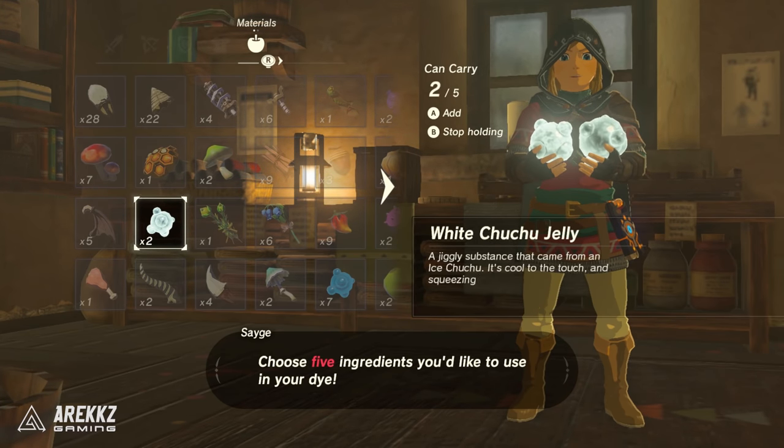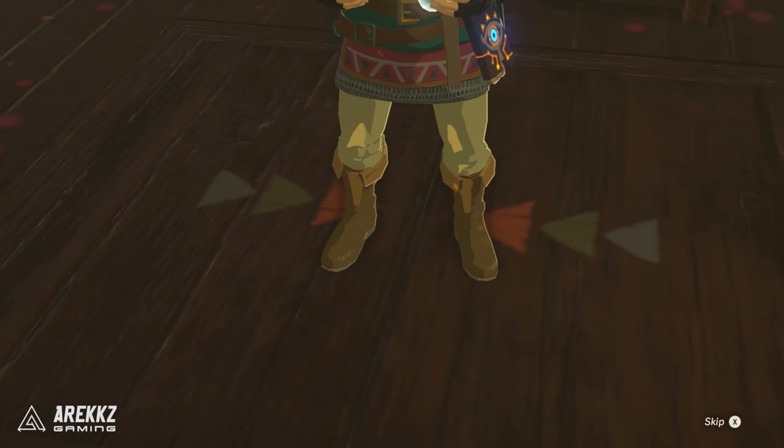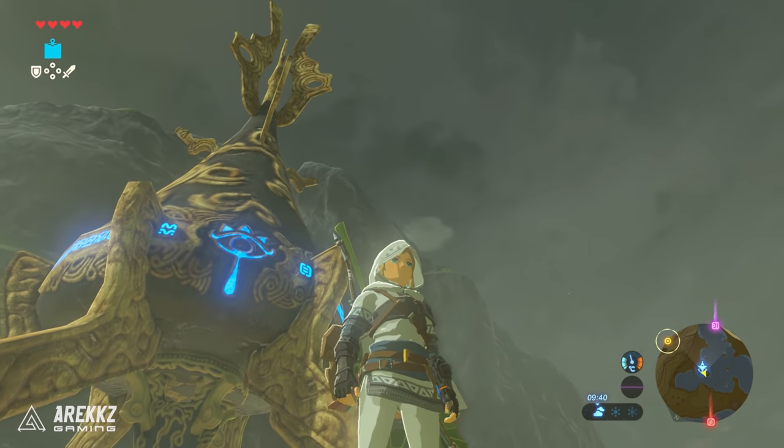Once you decide on the colour you like, you will then need to select the corresponding ingredients from your bag, hand them over, and then three, two, one — your clothes are dyed. And that's it, here I am now running around in the field with my fancy new Assassin's Creed gear.